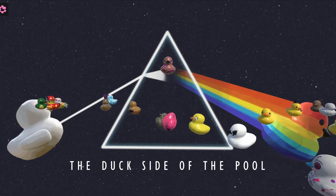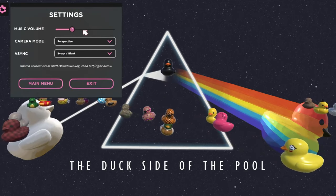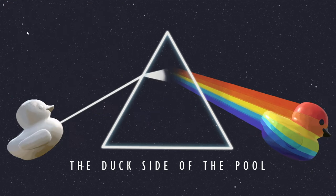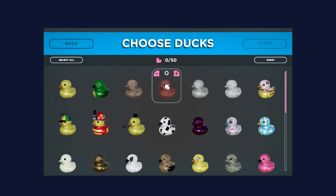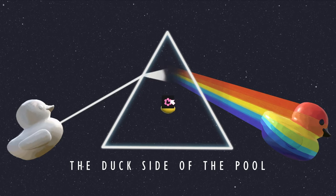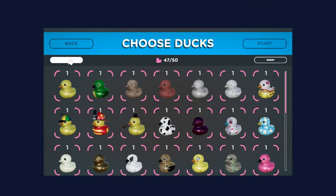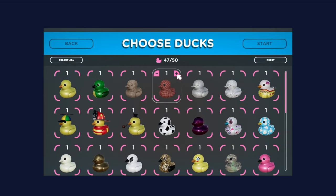I also got some different wallpapers we could enjoy with these ducks. I was kind of hoping there'd be music but I guess there isn't — that's fine. Oh, I accidentally exited it. Let's start it up again. Select all — it says 47 out of 50. You can select how many of each but you can only have 50 in total.